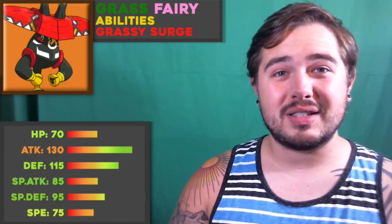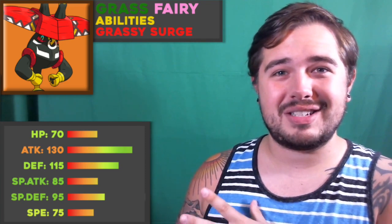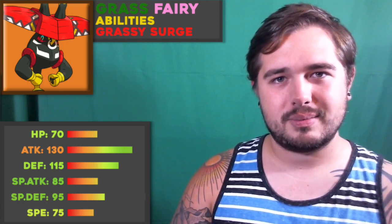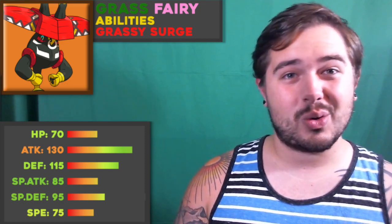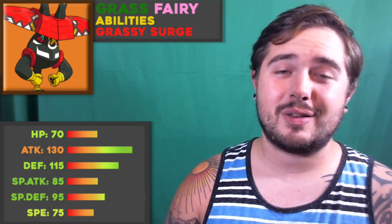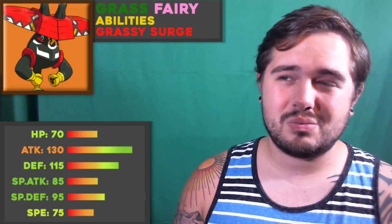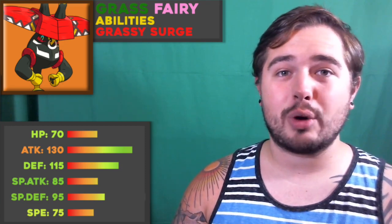If you like hyper offense, throw a Choice Scarf on it every week, let it drop Wood Hammers, and you'll be surprised how easy your team can break through opponents — hyper offense often uses U-turn too, which Tapu Bulu greatly appreciates. If you like bulky offense, you can EV it to take solid hits and fire back powerful ones, making it easy for other bulky offenses to break through teams. If you like stall — even stall — it supports stall very well via Grassy Terrain recovery and Leech Seed. Balance is probably one of the best ways to find success in draft leagues right now, and as a balance player you need a wall breaker. Tapu Bulu is a wall breaker, and I love that about it.